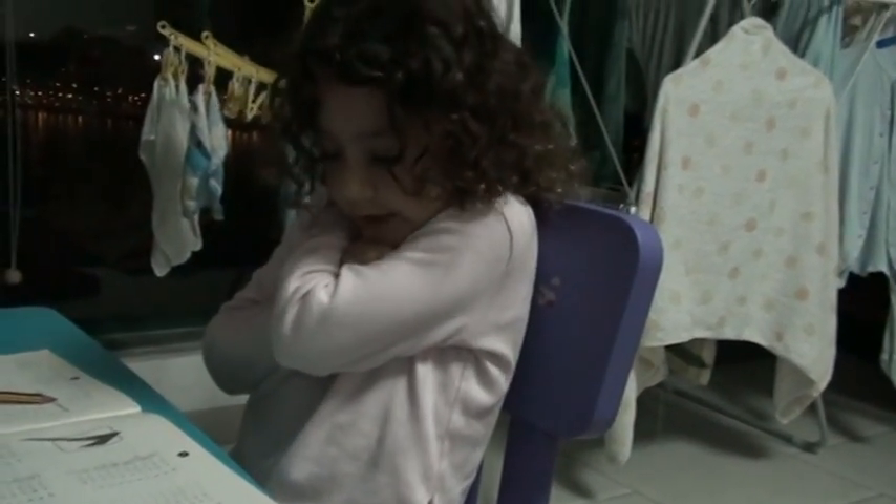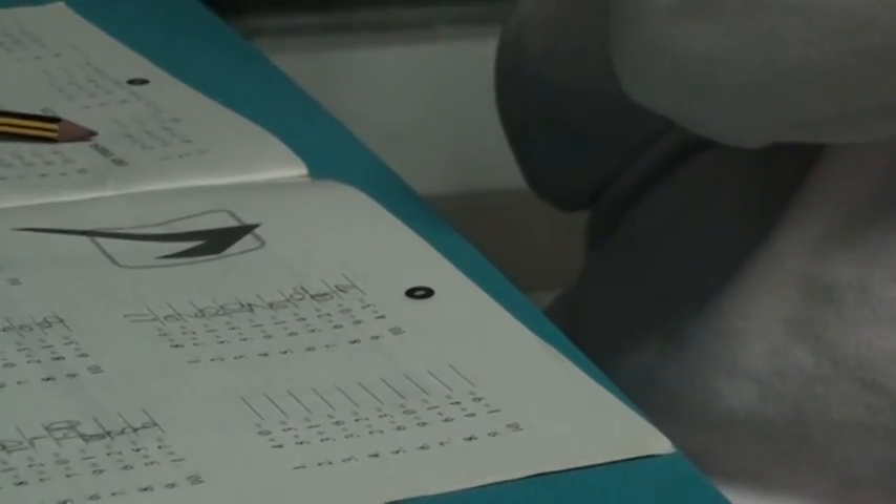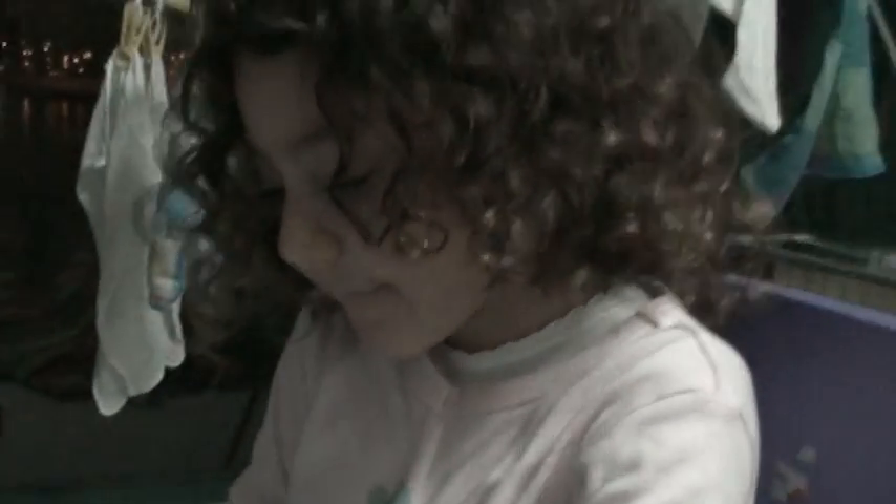Four plus zero. Four plus zero equals... Well, think about it. You got four and then you get no more. How many have you got left? Still got four. Still got four? Quite right.